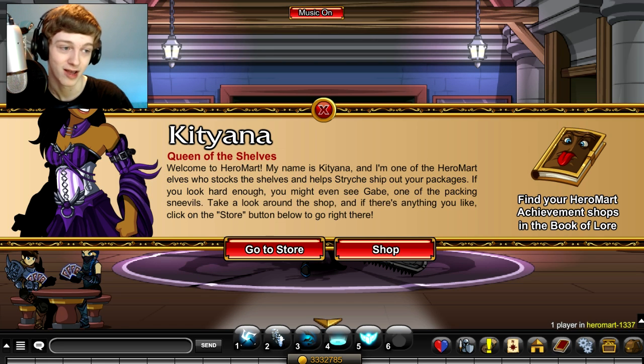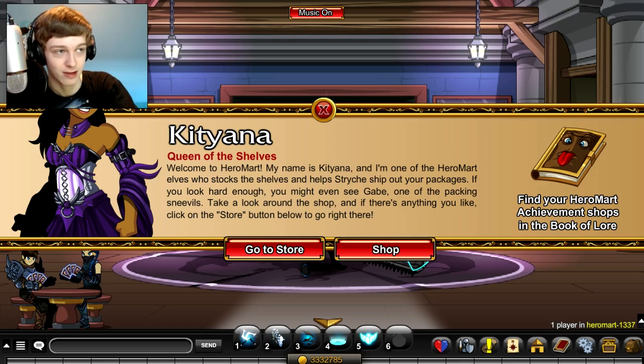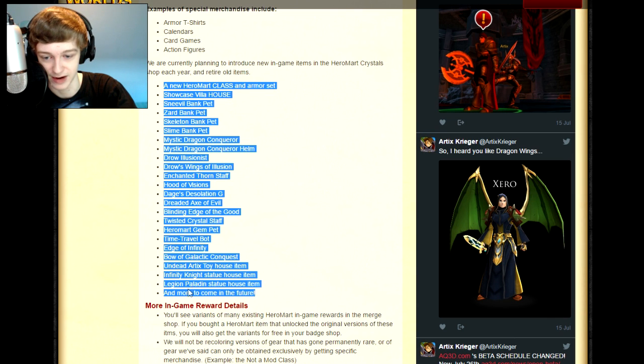There's a Mystic Dragon Conquer armor and Mystic Dragon Conquer Helmet. There's a Drow Illusionist — which is probably that purple helmet that Alana's been wearing with the white hair and elf ears. The Drow Wings of Illusion, that sounds pretty cool. The Enhanced Thorn Staff. Actually, let me just put this up on screen for you guys to see — it's probably a lot easier.